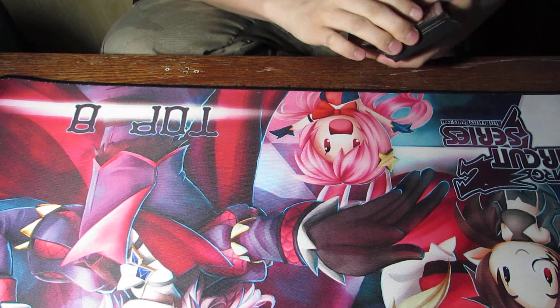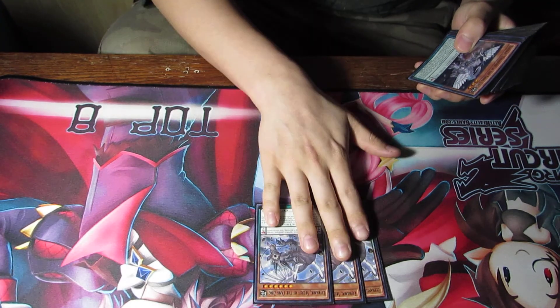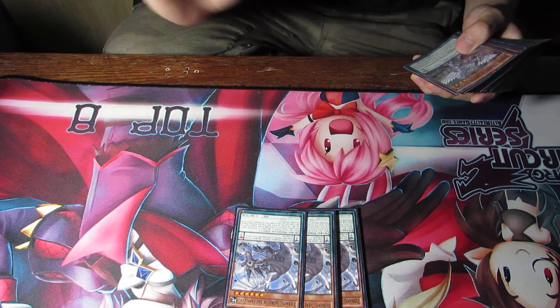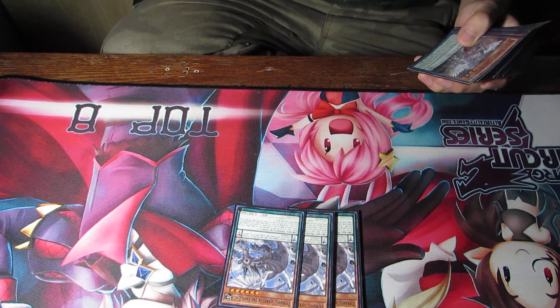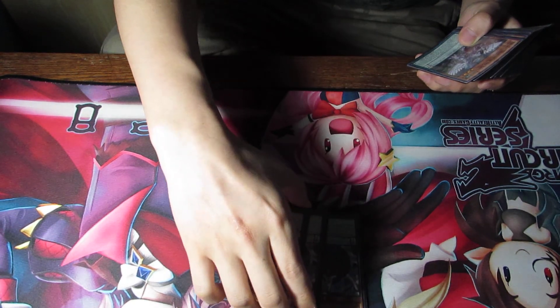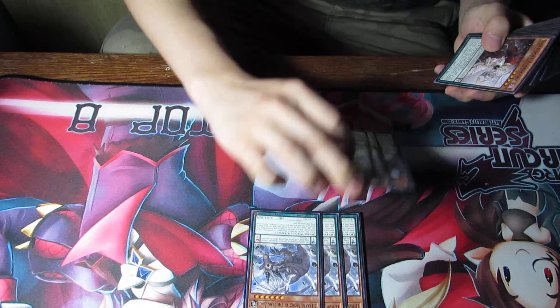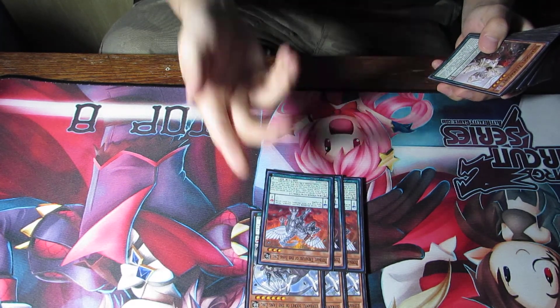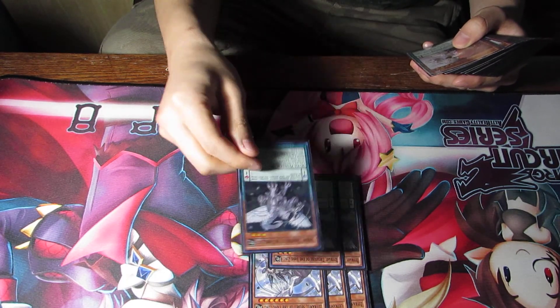We're gonna go right ahead. For monsters, we have three Zephra Nui, the Secret of the Yang Zing. This thing is legit perfect — it's a Yang Zing and a Zephra, and it also works with the trap like Zephra Divine Strike, and also Nine Pillars, which is still great.